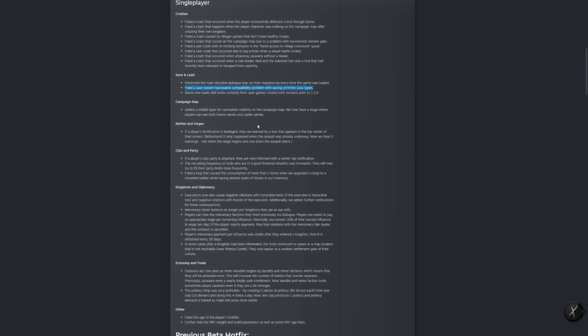They added a new campaign map layer, which we'll talk about in a bit. A nice addition is for sieges: if a player's fortification is besieged, they are warned by a text that appears in the top center of the screen. Previously you had to constantly check your fiefs. Now you also get a notification if your clan's parties are attacked.